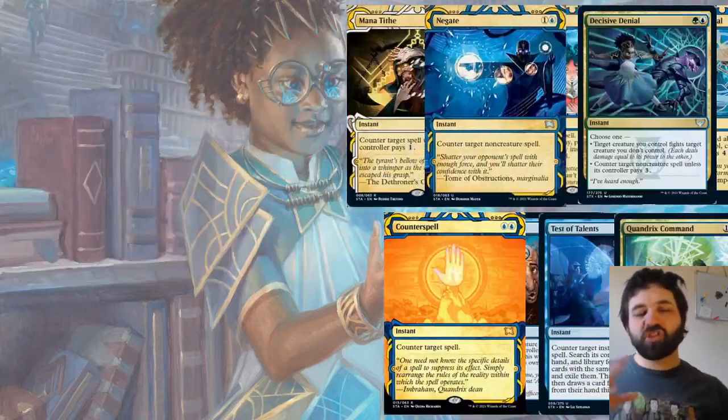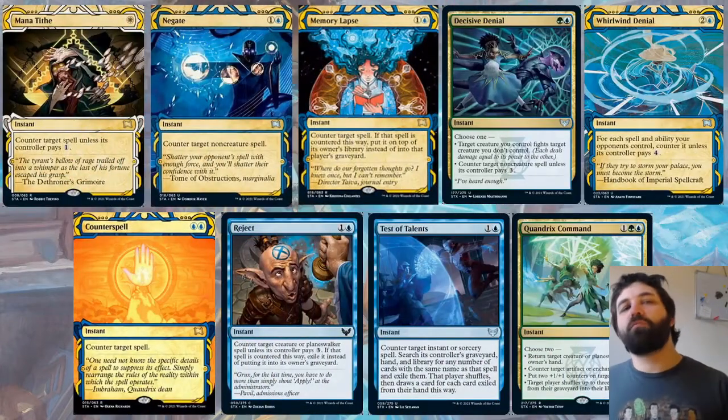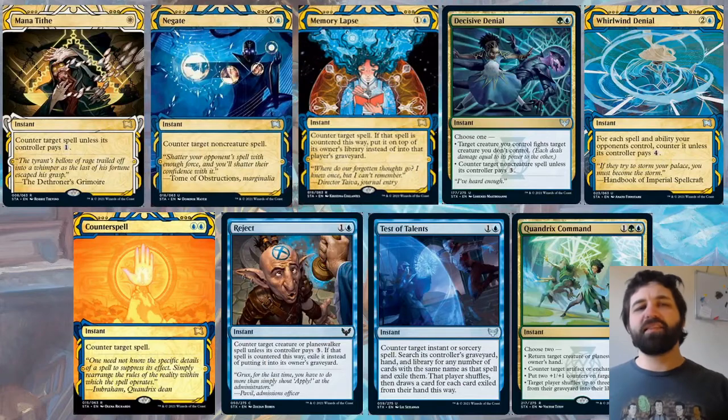Moving on to counterspells — a subset of blue spells — but we do have one special mention: Mana Tithe, single white. Counter target spell unless its controller pays one. This is going to be a really important card for white decks — something like a Silverquill deck where they're not playing blue, just black and white, keeping one white mana open.